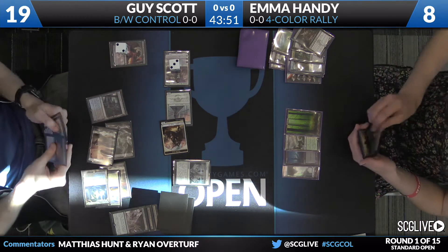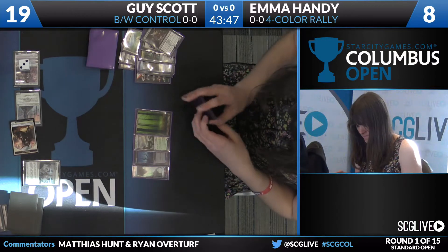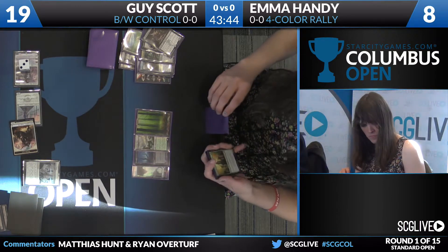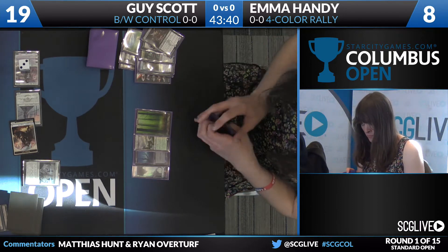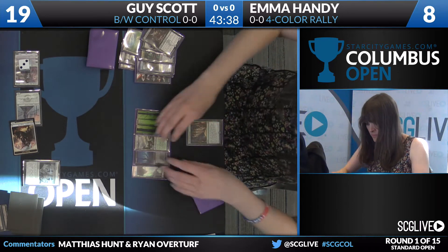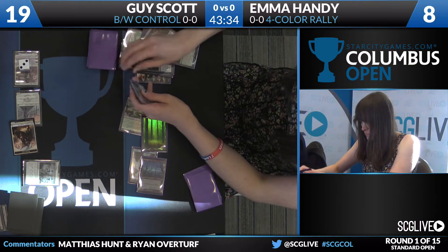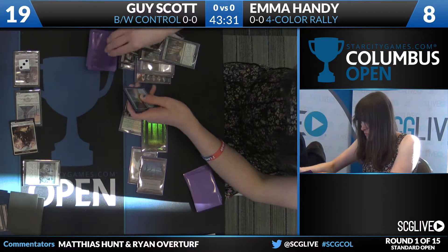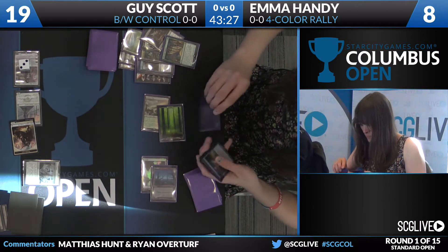He knows what kind of pressure he's under. You see anticipation from Emma, hoping to get that second white mana — rubbing hands there. Both players know what she's building toward. It's not the white mana, but it might work — it's a copy of Collected Company. Maybe that can keep her alive for another turn. There are a lot of good cards you can find off of Company, certainly some creatures that help filter draws further.